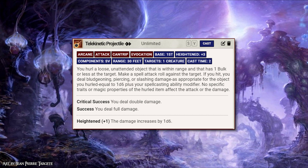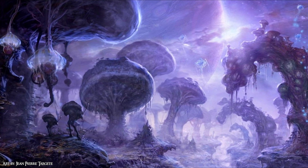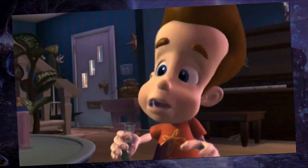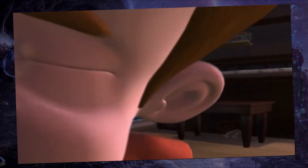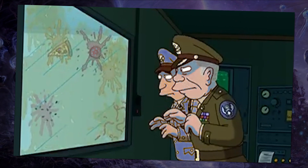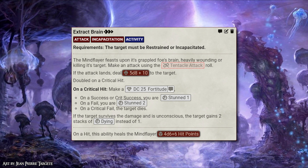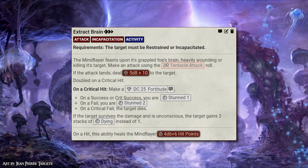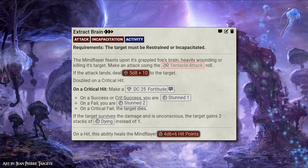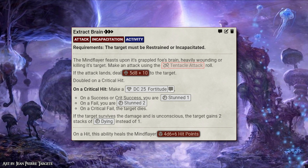But the real win condition attack that needs some setup to achieve is the three-action ability called Extract Brain, which has a lot going for it. This ability has requirements to even perform — the target must either be restrained or incapacitated in some way, with a passive ability that stipulates that if a creature is under a spell's effect with incapacitation from a Mind Flayer, this attack can be used on them.